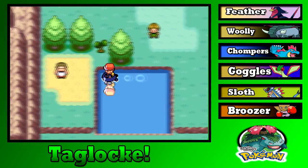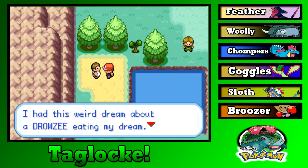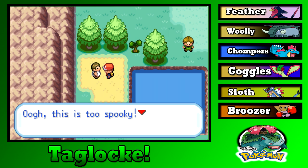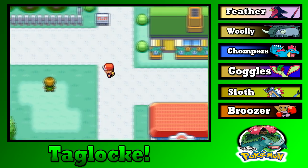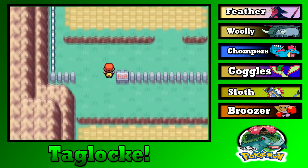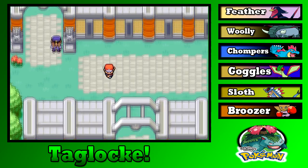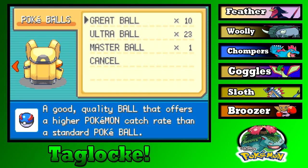Back to where we were. I don't want Dream Eater — no thanks. This is Route 23. Oh, we don't have an encounter here yet. Do we have Pokeballs? We better — I don't want to go all the way back. Oh, we've got plenty actually, that's nice.